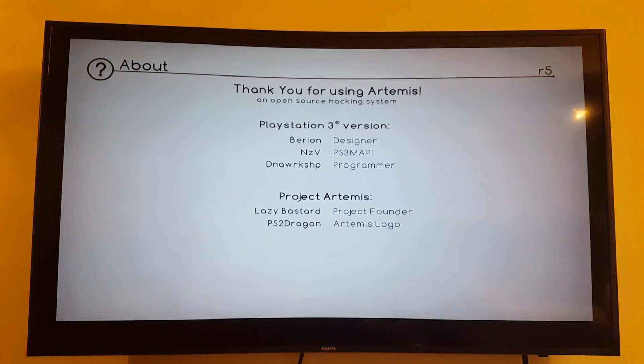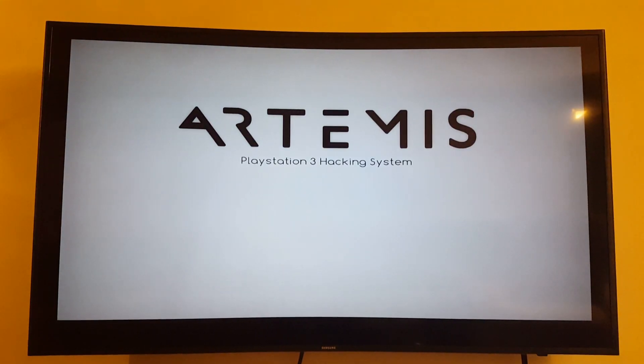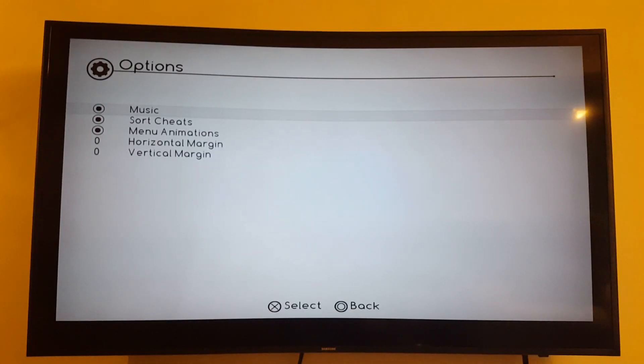Such soothing music. Beautiful — it's like cheat heaven. You can turn the music on and off, it's cool. Sort cheats or don't sort cheats — I think you should sort them, good idea to have things sorted. Menu animations — sure, why not? I saw a little glitch there, but I'm enjoying the menu, enjoying this experience. Horizontal margin — I could change that.